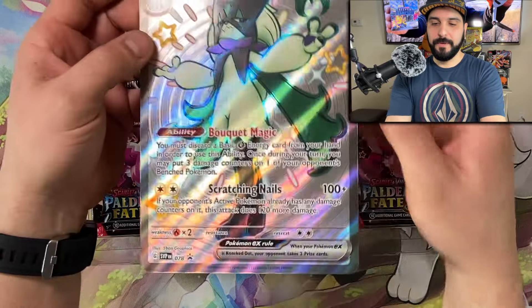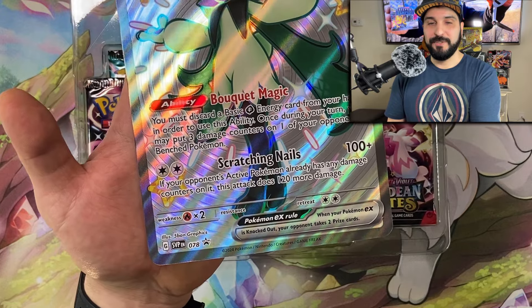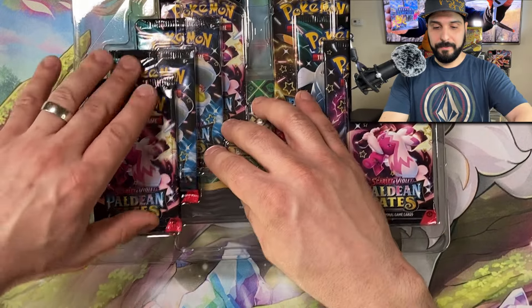And look at this big old jumbo card of Meow Skorado — scratching nails. She can scratch you up, you got to be careful. Cats can scratch. There you go. And we got all eight packs.